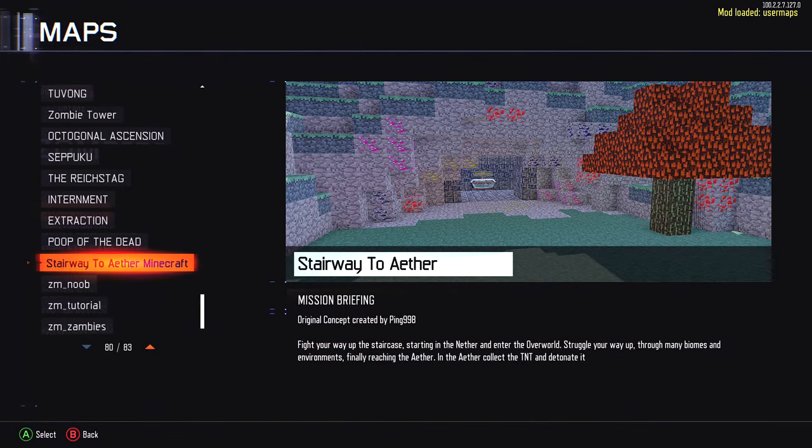Hey, how's it going everybody, welcome back to a brand new video. Today we're here on the PC playing Black Ops 3 custom zombies, and today we're going to be playing a Minecraft inspired map called Stairway to Ether. In this map our goal is to progress through different biomes and different levels until we eventually make it to the end portal, which we can use to essentially beat Minecraft in Black Ops 3 zombies. Let's go ahead and hop right into it.